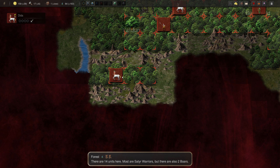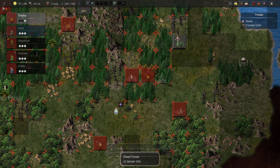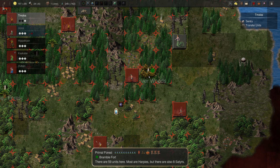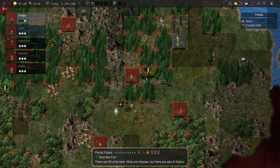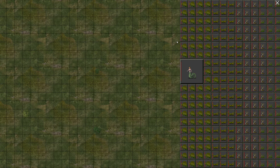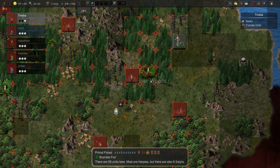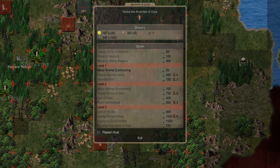Dida's just going to grab this row of trees here. We're late to Autumn, so we're coming into next year around this time. We should have enough money - or enough of our rituals - to get the Earth Mother. And I think the Earth Mother might be a good way of trying to complete the game, basically.